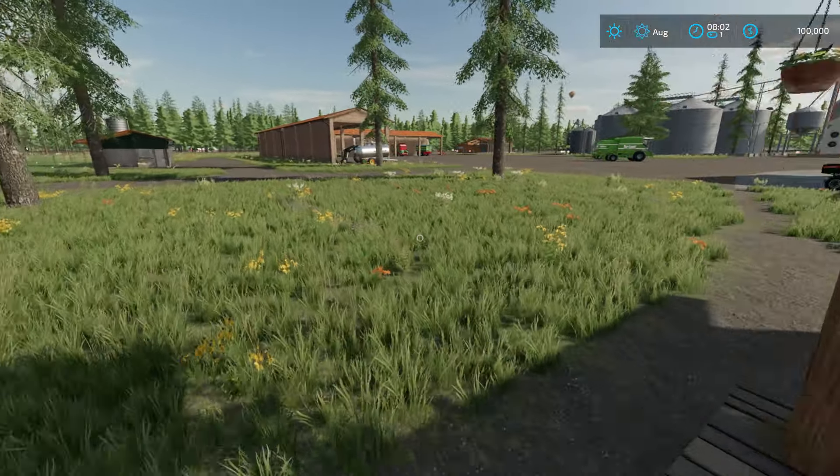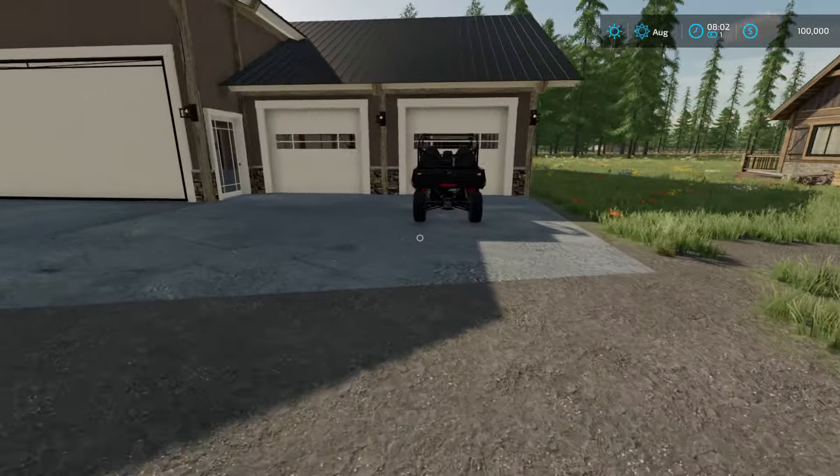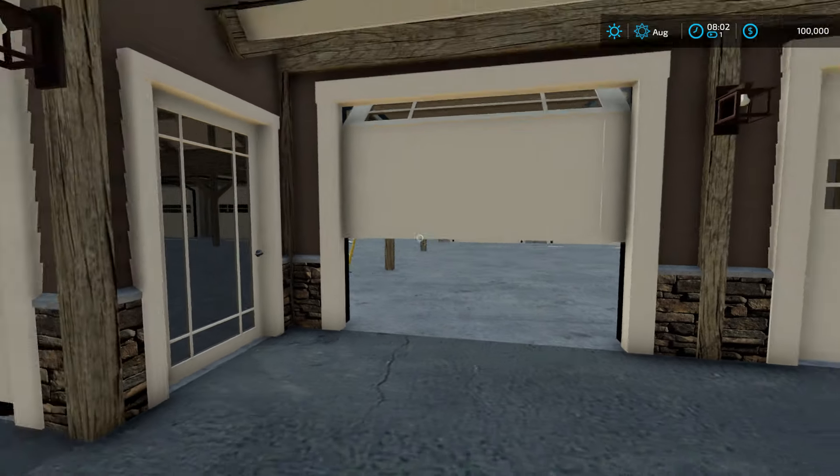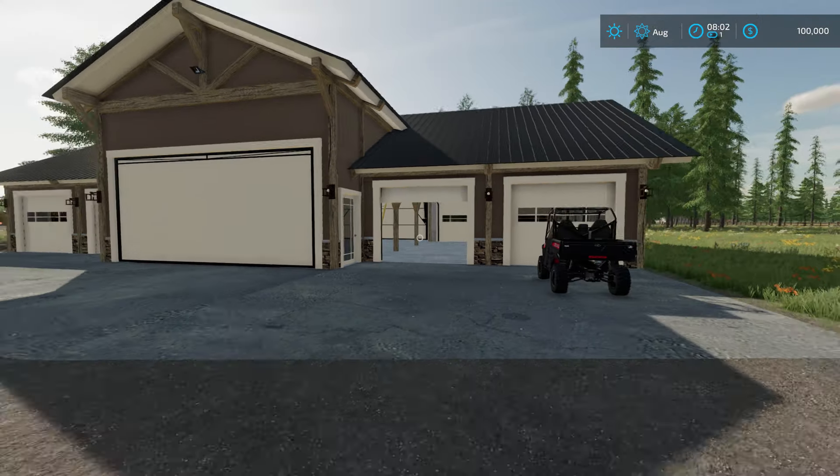Next to it we have the shed — well, the garage — because the old man likes his antique cars, so we'll be bringing the antique cars back to this playthrough.